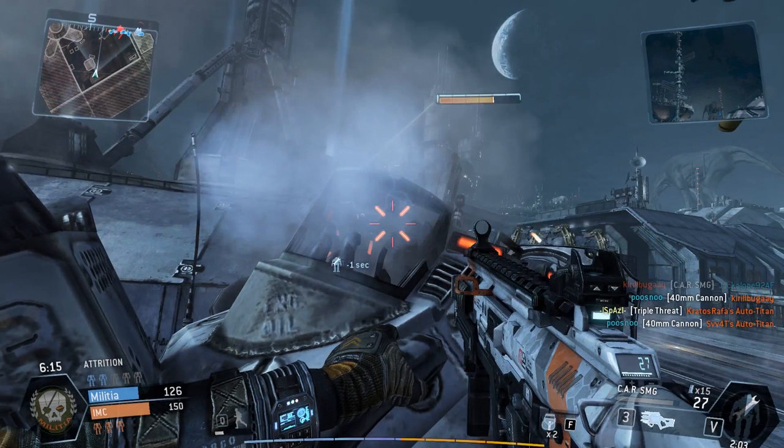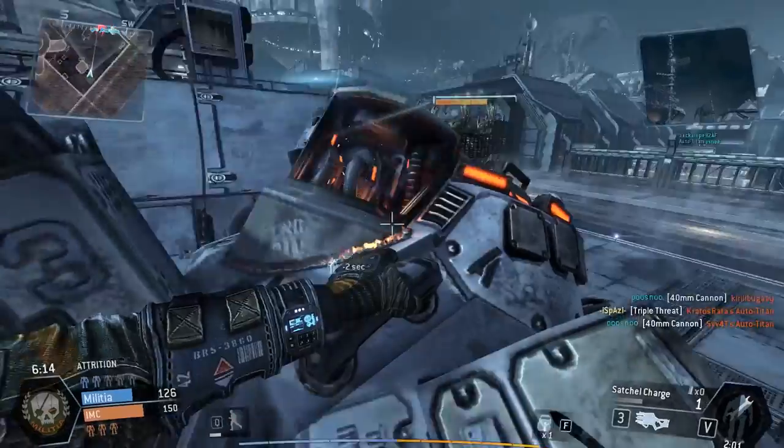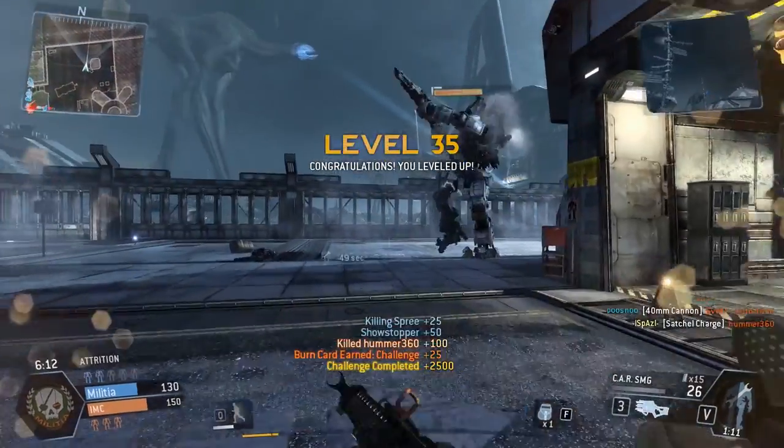If he doesn't stop to get out, continue firing. But if he does, move on to Step 4. Step 4: as soon as the pilot begins the animation to get out of his Titan, throw a satchel charge on the open panel. Step 5: jump off as the enemy pilot begins leaving the Titan. Step 6: blow up the C4, killing the enemy pilot.